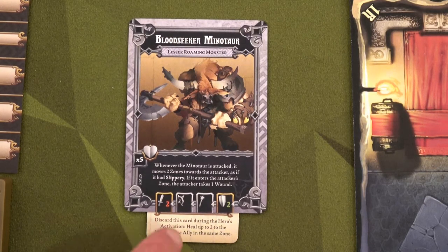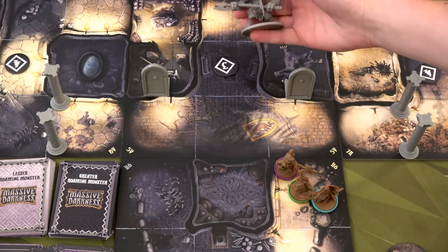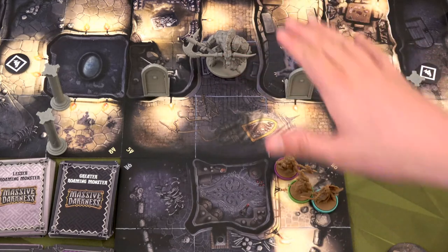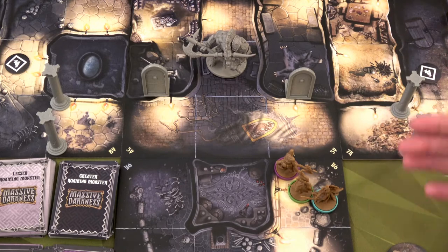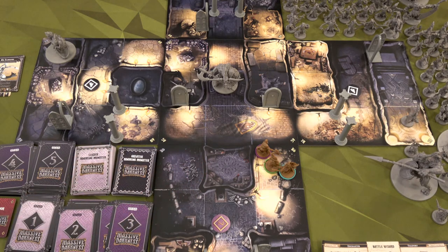The minotaur is placed at current level plus one, position three. He's a great looking mini. Once Ajax clears off the first tile I'll move the whole board down to get a better camera shot. This ends round seven — we move the first player token to Sybil.